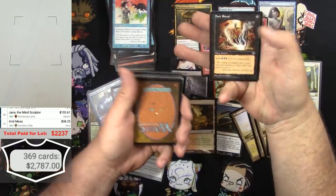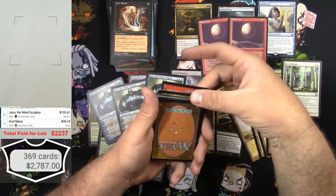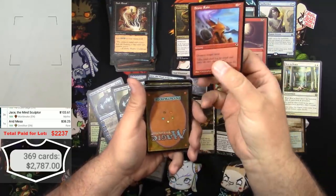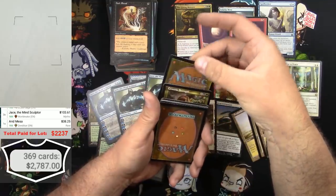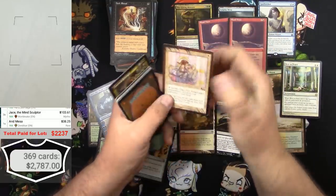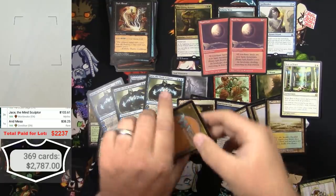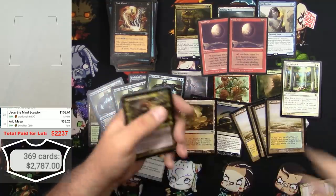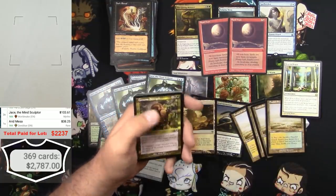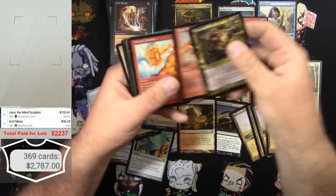Dark Ritual - okay, that's just gonna go right there, this is a good card. And this one was upside down - Stone Rain. It flipped over - that's hilarious. And a beat-up Tragic Post, so that was it - that was the goods right there. All right, I'll flip it back over and we'll just resume normalcy.